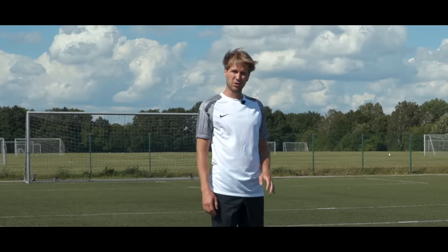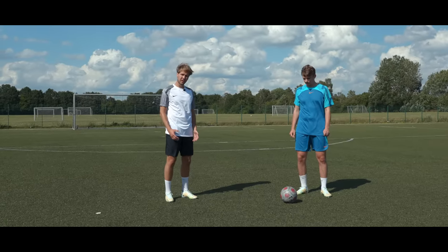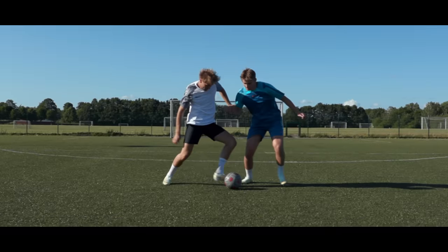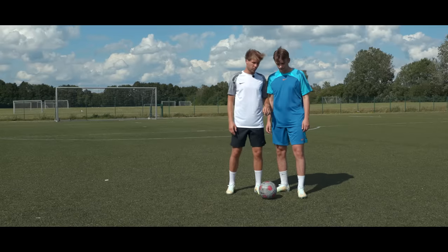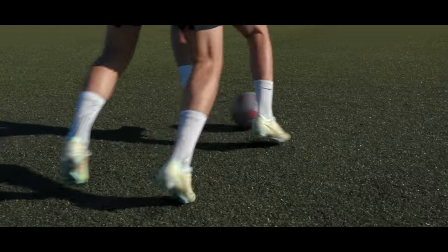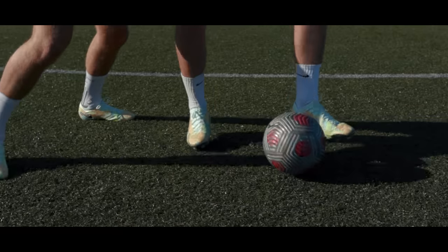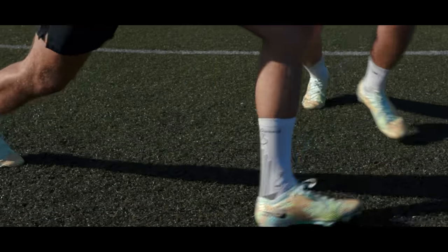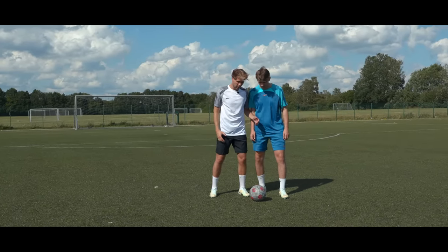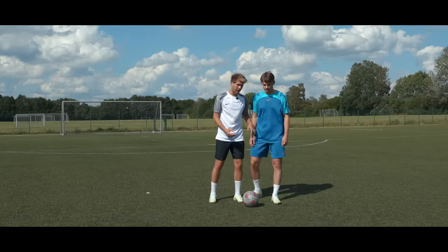Tip number two: try to be physical. Try to stay close to the attacker, so when he receives the ball, stay close. Try to be physical during the game — challenge the attacker at his first touch. Then he will be scared of receiving the ball because he knows you will be right there. This is especially good if the attacker is faster than you — you can be physical and play on that instead of relying on speed.